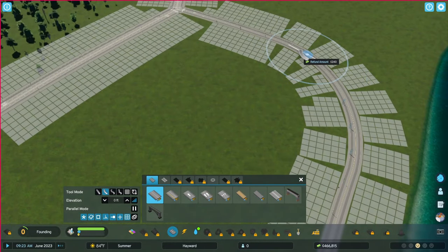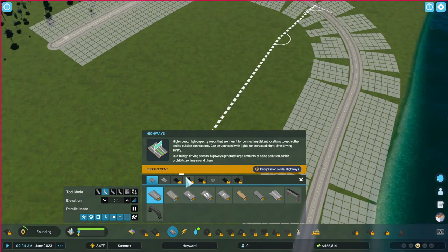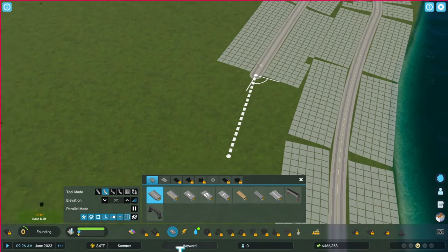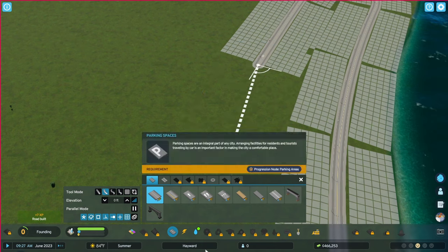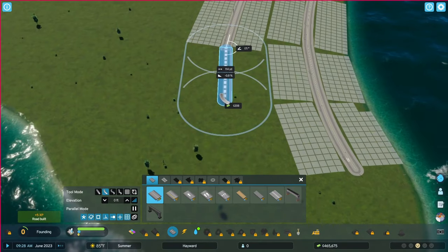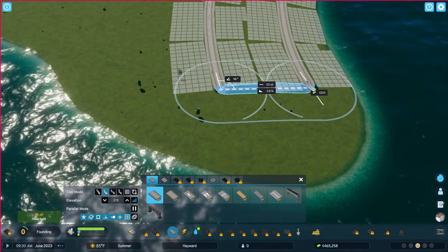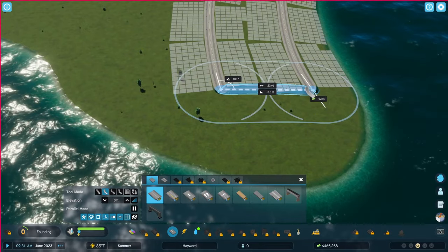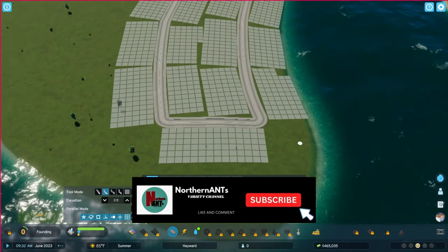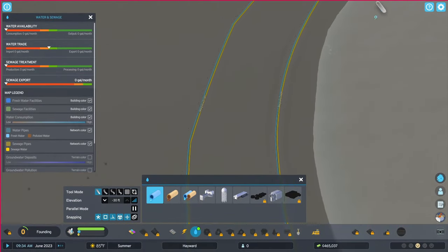Then off of here we're just going to — where it's kind of going like this — we don't want it to knock out a lot of our pre-existing tiles. And let's attach here so people can just kind of go around, and at the end here we're going to put like a school or something. Okay, now we need water.